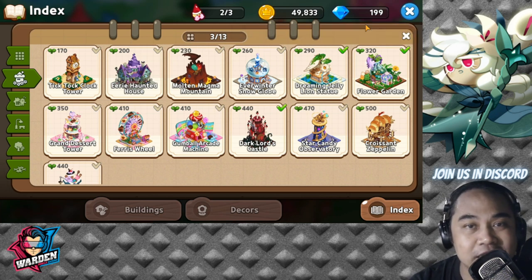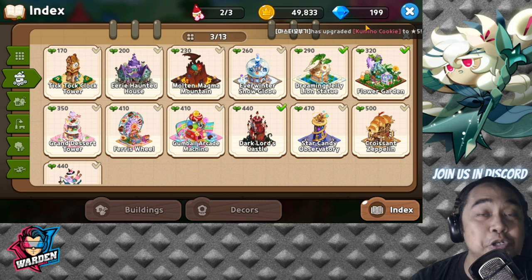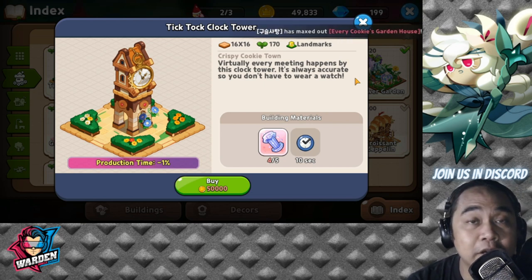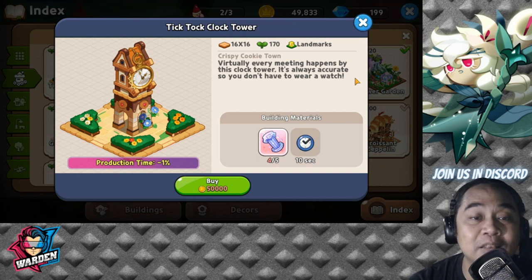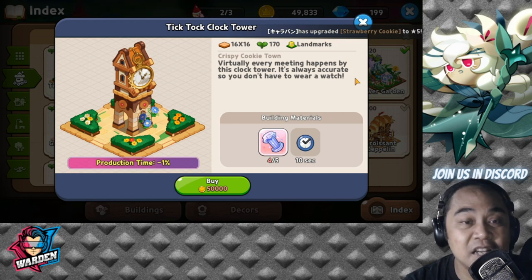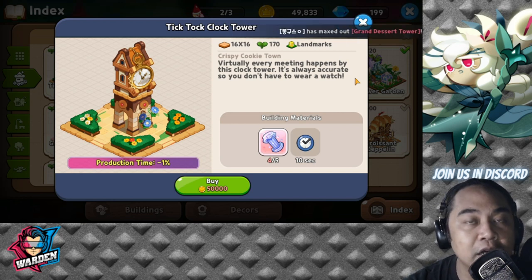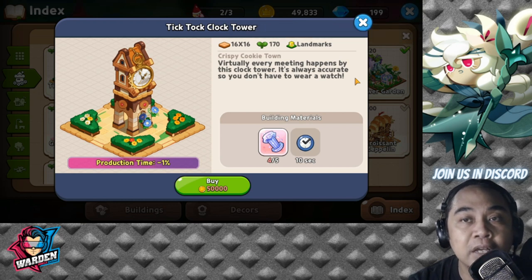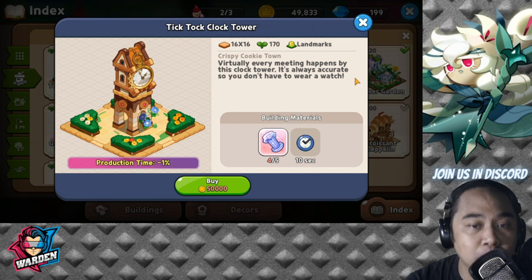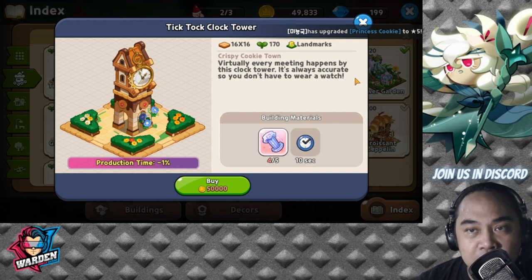I think there are five more to discuss — three of which I've already purchased. The first one I should have purchased is the Tick Tock Clock Tower, which is actually the number one priority in terms of purchasing landmarks. My excuse for not purchasing it first — I just forgot. But I would encourage everyone, once they have enough gold and are starting out, to get this. It reduces production time, starting at minus one percent, and can be scaled up to around level 10.